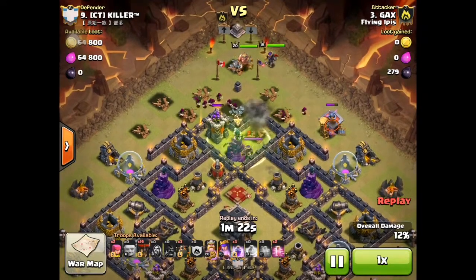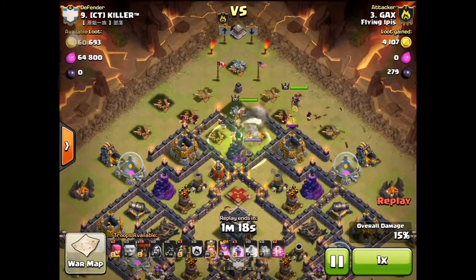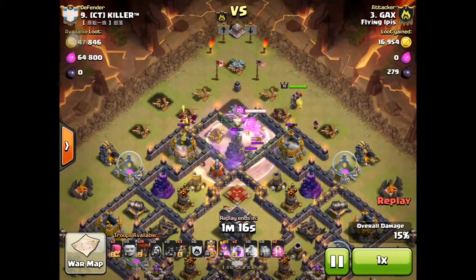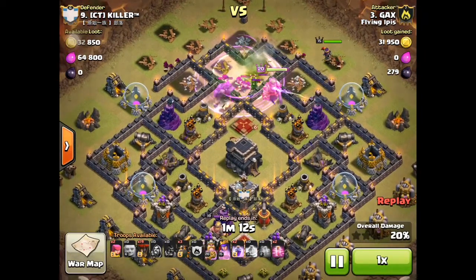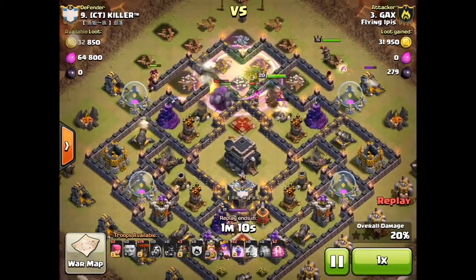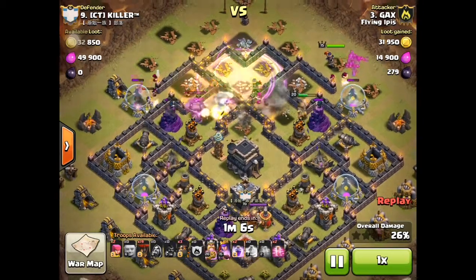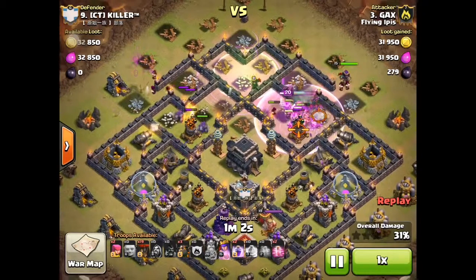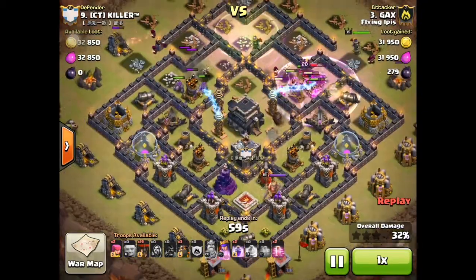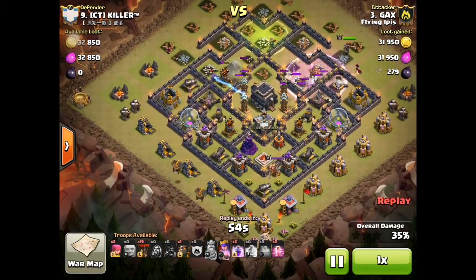True enough, the King is ready, except my Queen who decides to rim the base. I drop one rage spell just to assist. My King is losing life but we did get rid of the enemy Queen. I activate the King because he's about to die, and he takes care, as planned, of the air defense. Now I'm ready to send in my hounds — one, two, three.